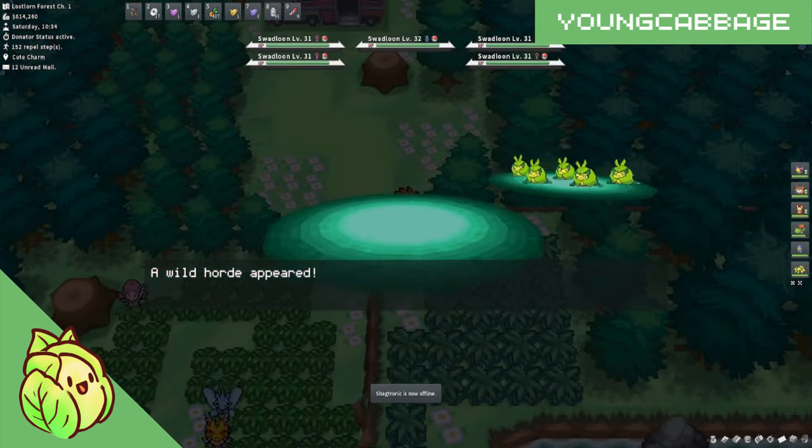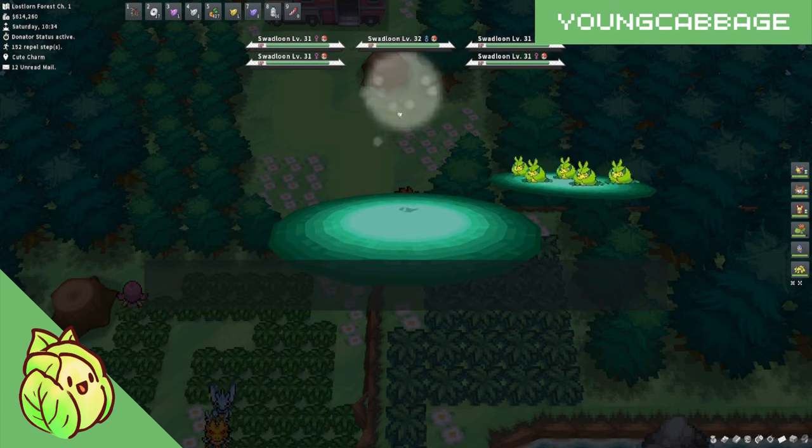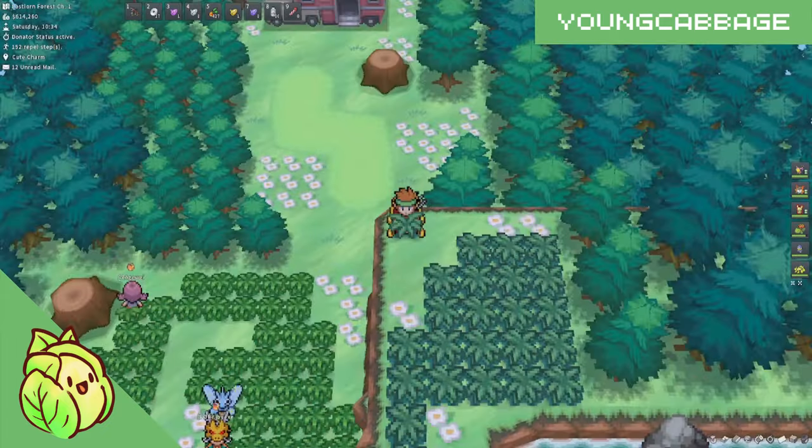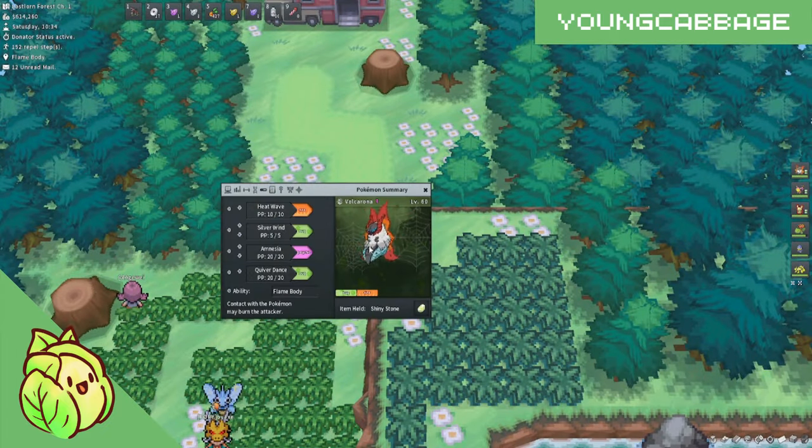After that, you're going to just hatch the eggs to see if the Pokémon is shiny. If it's not, rinse and repeat. When hatching eggs, leading your party with a Pokémon with the ability Flame Body will actually increase the speed at which you can hatch eggs, making it a must-have on your team if you plan on doing an egg hunt.